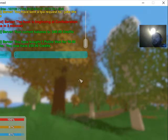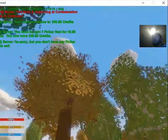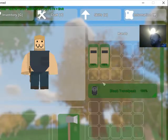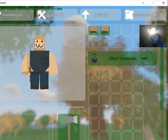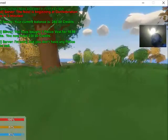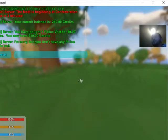Now if I want to sell it, I can use the sell command. It says I don't have a police vest — that's because I'm wearing it. If I take the police vest off, I could then sell it. So those are the buy and sell commands.